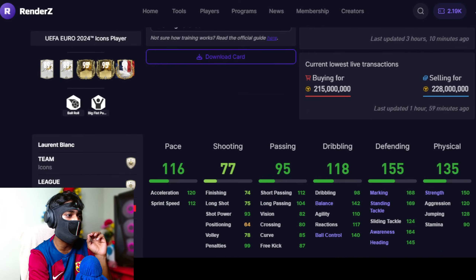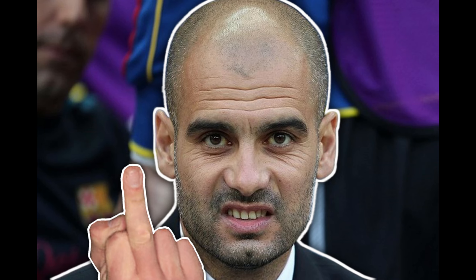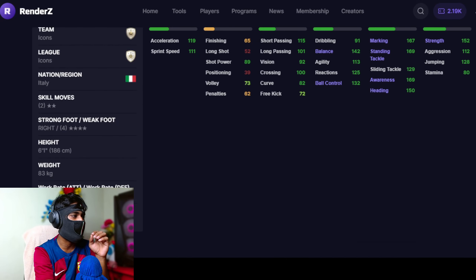Cards that are not yet outdated — for example, UTOTS Van Dijk is probably gonna be number 5. At number 3 we have Laurent Blanc — gameplay-wise, one of the best center backs in FC Mobile. A kind of controversial take — I have gone with William Saliba as my second choice. He looks like a pretty decent card with outstanding stats and good height, kind of similar to Blanc — Frenchman genetics. But by far the best center back in FC Mobile as of now, the safest choice, is gonna be Paolo Maldini. Bro is better than each and everyone when it comes to gameplay and there is no debate.